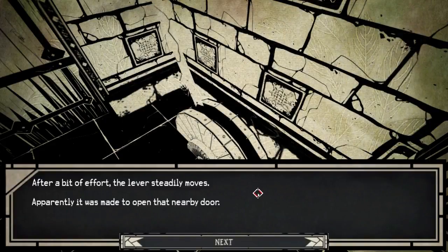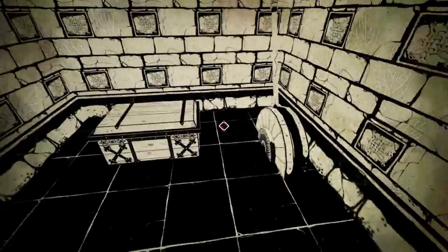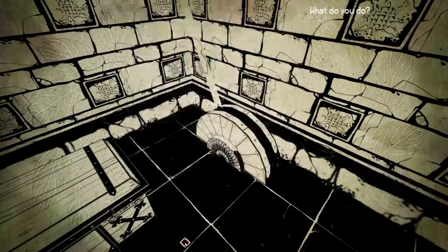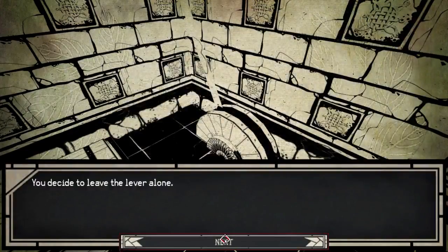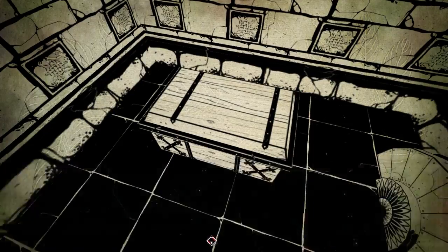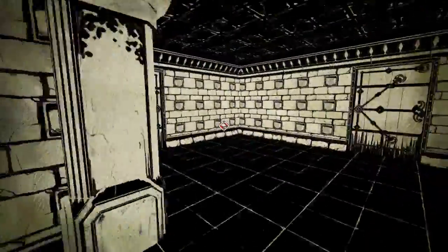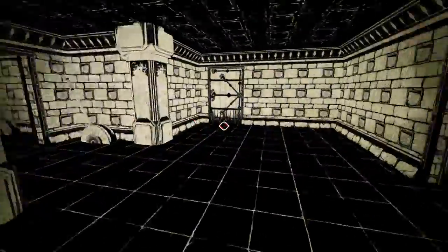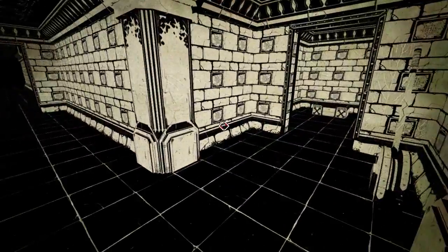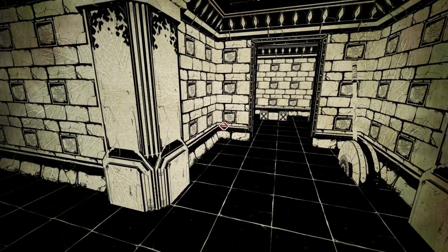Let's pull it. After a bit of effort the lever steadily moves — apparently it was made to open that nearby door. There's another rusty lever here. What's in here? You find a key — the handle of the key is in the shape of a chestnut. And then of course it glitches and I can't click on those anymore — I'll try messing with that off camera. Anyway, that's it for episode 37 of Paper Sorcerer. See you at the boss fight, or maybe the catacombs, next time. Ta!